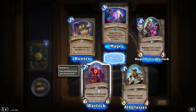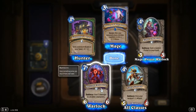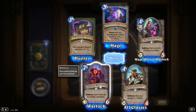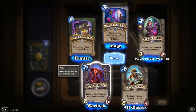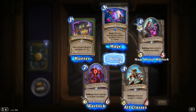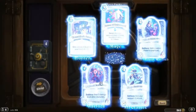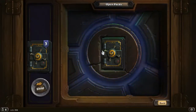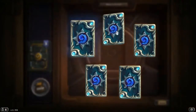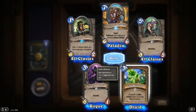Abyssal Enforcer: 6/6 for seven mana, but it deals three damage to all other characters — basically a Hellfire attached to a 6/6. You're not playing a 6/6 and then casting Hellfire for one more mana — he does it built in. Seems like a really strong card; people are really hyping it for a control Warlock deck.